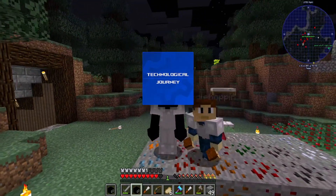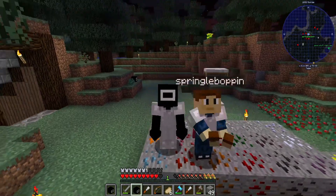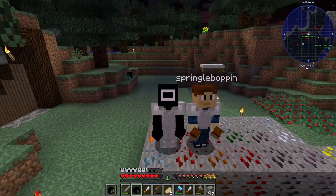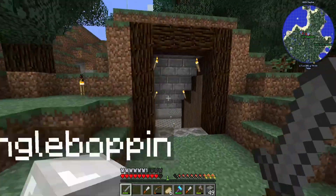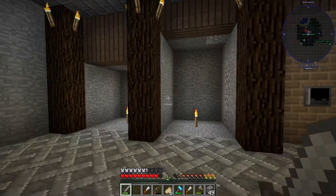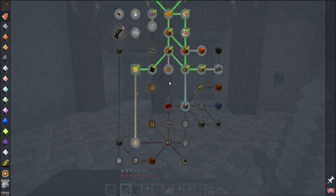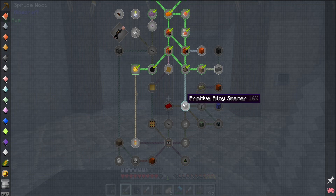Hello everybody and welcome back to Technological Journey 2. Today we're joined by Down — you can find a link to his channel in the description, so make sure to go subscribe to him. In the last episode we got this base; it's a pretty cool design. We're keeping our multi-blocks over here and our steam machines over here. In today's episode we're going to start off by finishing up the steam age and then progress into the LV tier.